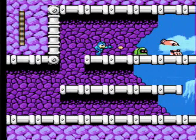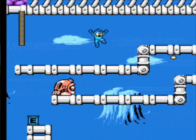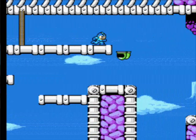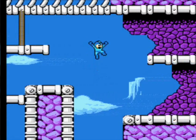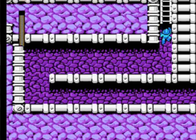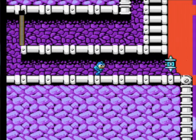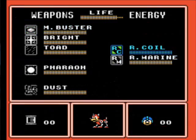I'll take it back — I think Pharaoh Man's stage is harder than this actually. Because that part where we got to the red sky — that's where the boss room is. Right, here we go — yeah, you want to use Rush Coil here.